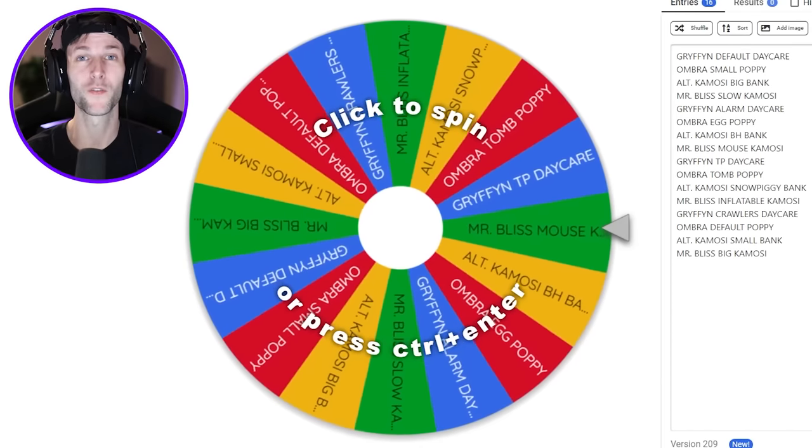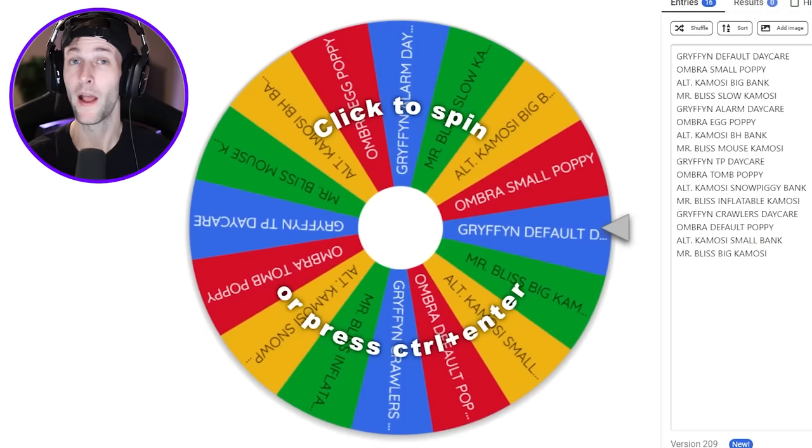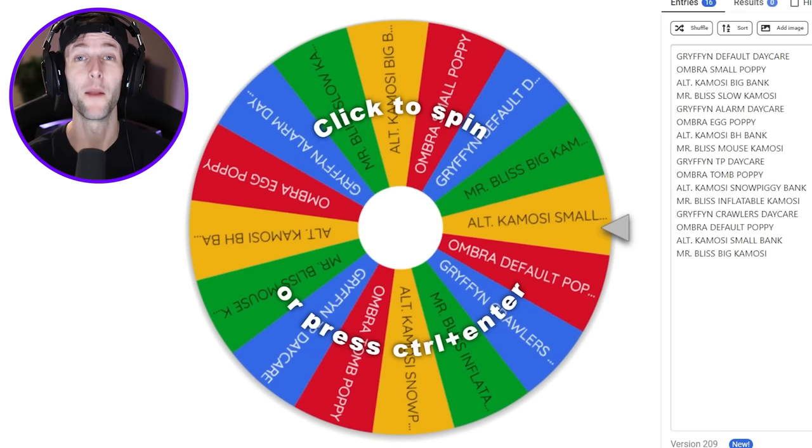Welcome back to another Roblox video. Today we are going to be playing the Piggy Random Map Skin and Trap Challenge. The last time we did this challenge we added every Piggy skin in the game. Now I added the three most newest Piggy skins: Griffin, Ombra, Alternate Camosi, and since we are playing four maps I added Mr. Bliss. To make it challenging I'm going to be turning off their abilities every other round.